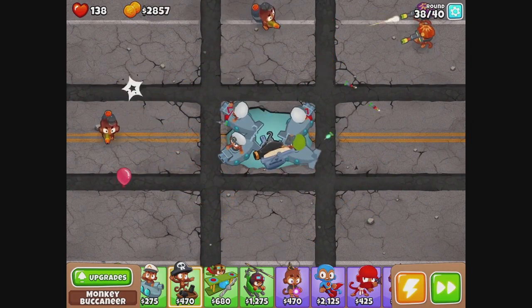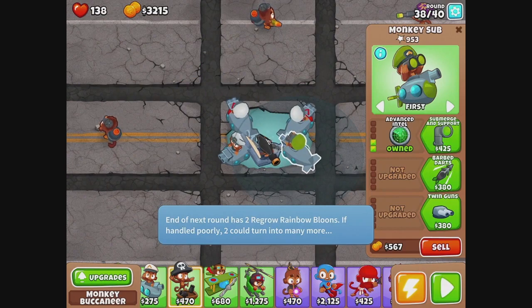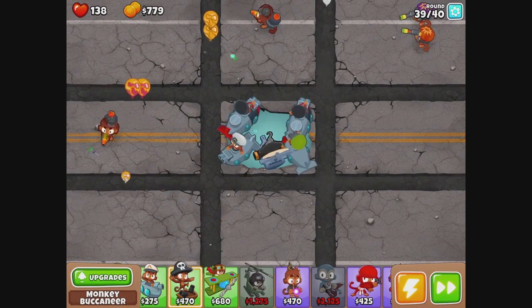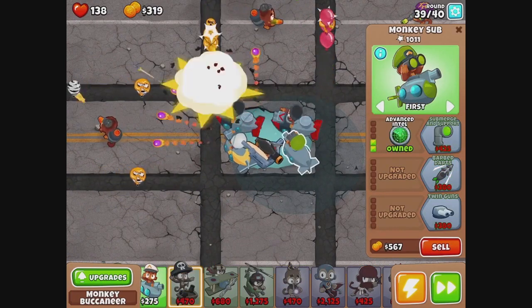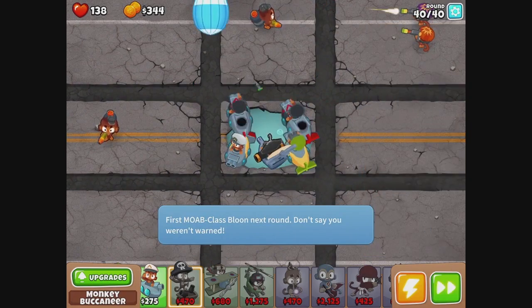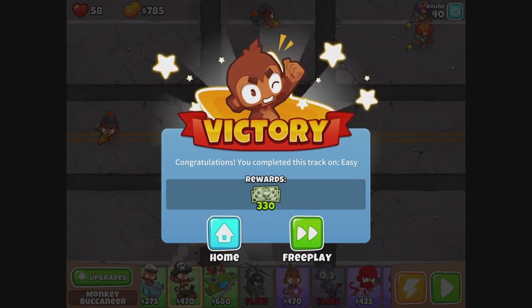So far we're alive. Ballistic — that should be good against MOABs. I keep forgetting we have our subs. This guy needs twin guns. We should've died, but we made it because it was easy. Sometimes you just need some easy cash, right?